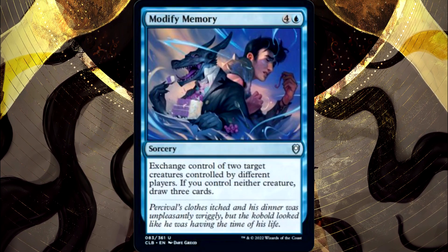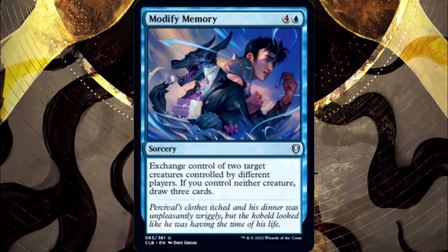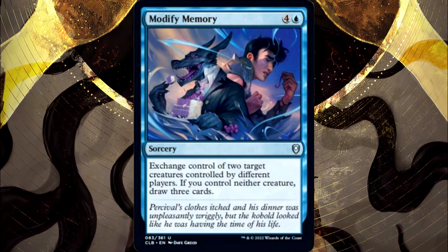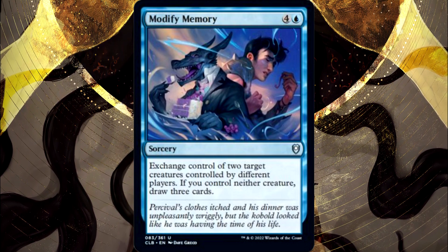Modify Memory is a tad trickier. It doesn't explicitly say you gain control of target creature, nor does it state a duration for the continuous effect. The duration is easy though, as CR 611.2a told us that if no duration is provided, then it is until the end of the game.